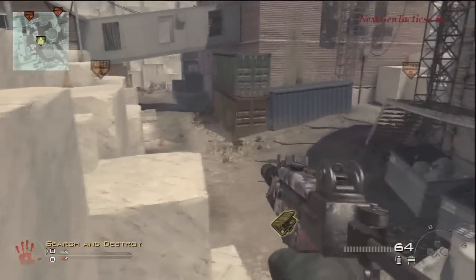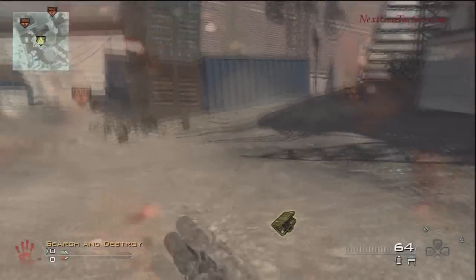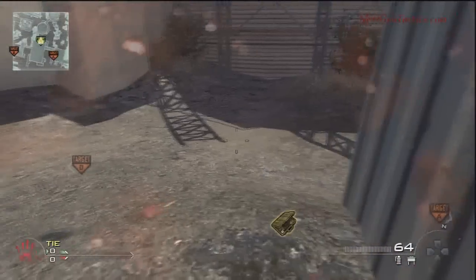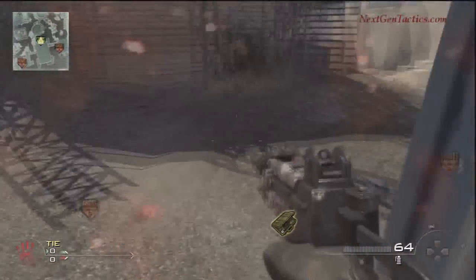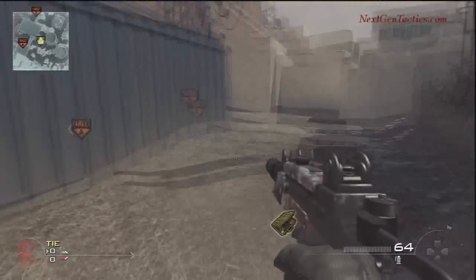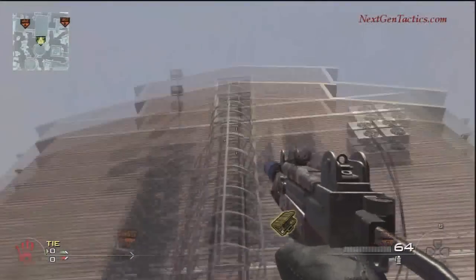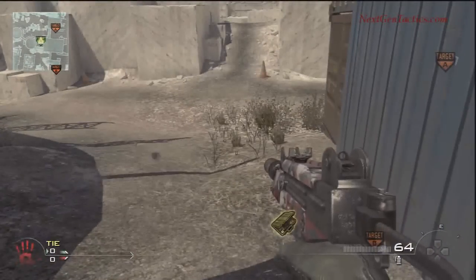Now this one here — if you're on defense, you can actually run here and do this one quick. It is dangerous, but I can promise you it is possible. You need Lightweight and Marathon and bolt your ass down over here. Place the claymore, but you're going to want to stay in position because it's hard to get back.